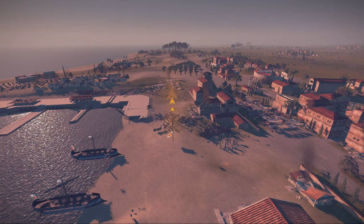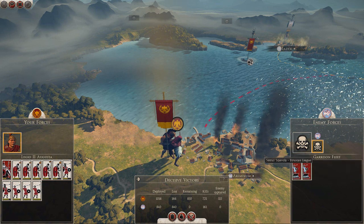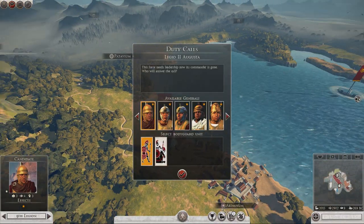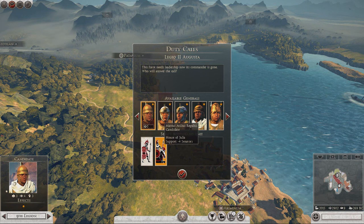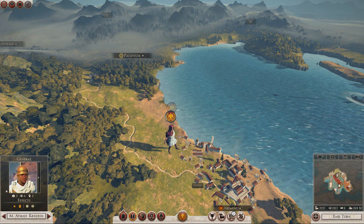I lost a few more men than I should have since it was a garrison army, but never mind. There we go — a decisive victory over the Etruscans. We'll nab that settlement as well. Thank you very much. My commander's kill count is not looking good — every commander I've sent out has died so far.